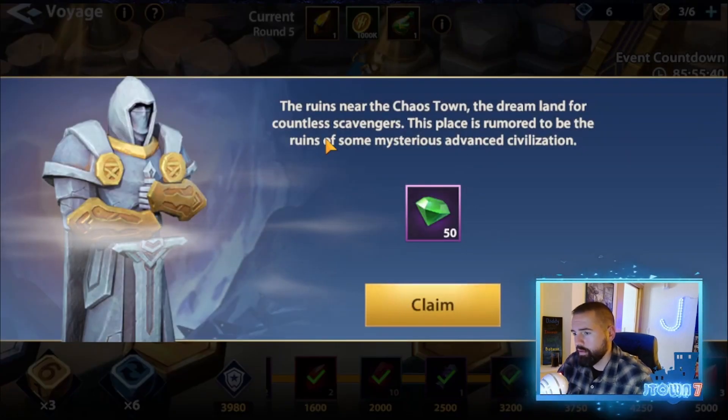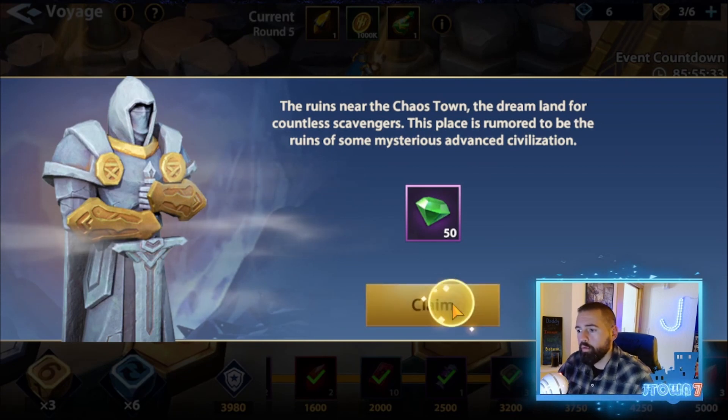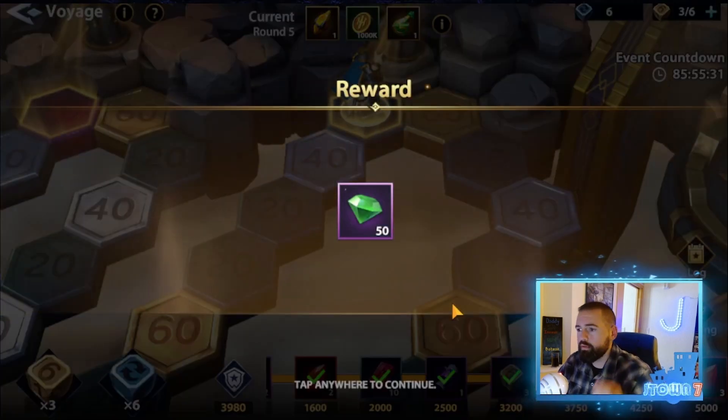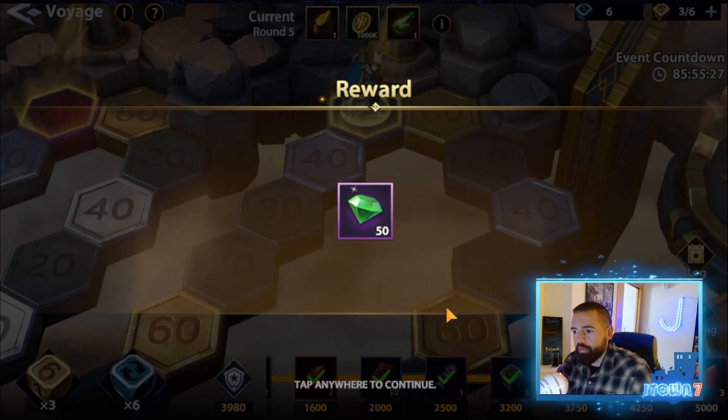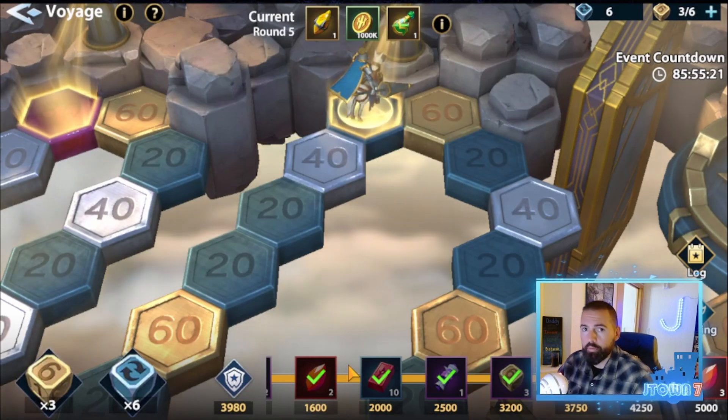Now, you land on special spots — glowing ones — and different things will pop up. They may give you some diamonds, or some resources to use in the main campaign. Or there could be this little mini-game that's basically rock, paper, scissors. You lock in which you're playing, randomly roll, and you may get some bonus points toward the event completion. You might not. All in all, it's completely random.